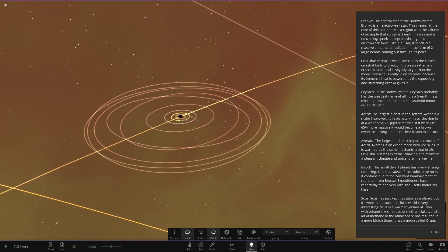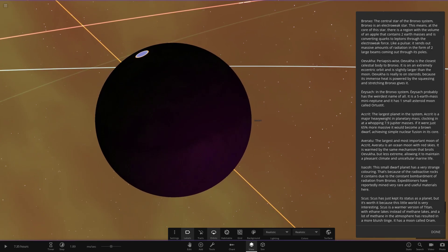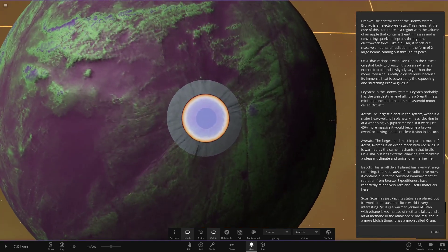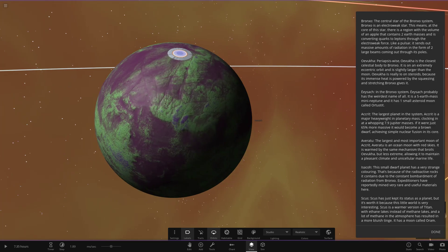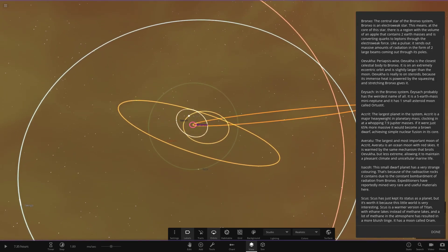Heading out to the next object - a small dwarf planet. It has a very strange color because of the radioactive rocks it contains, due to constant bombardment of radiation from the main star. Expeditioners have reportedly mined very rare and useful materials here. In studio mode you can see a lot of green covering the surface. Those weird bits at the top are down to glitches we see in the most recent version of Universe Sandbox 2 - just the game messing with us.